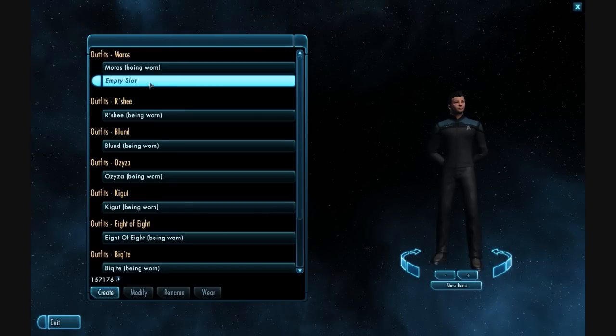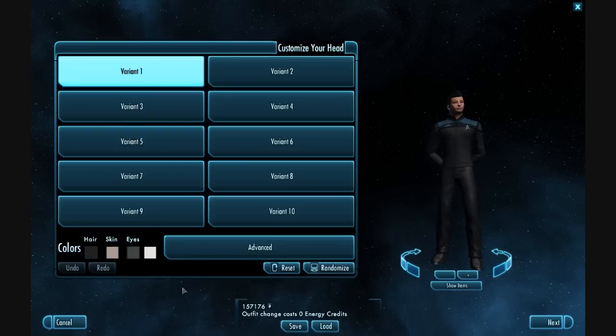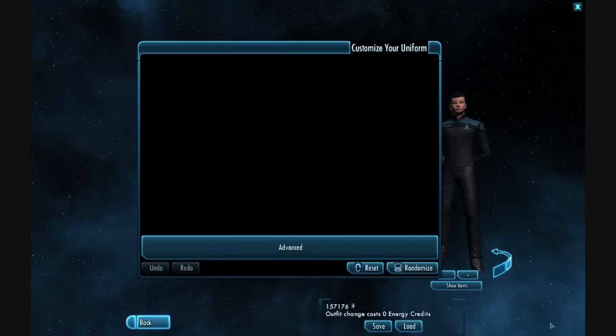Okay, so what you do now is you click the empty slot and you create it. Then you keep on shuffling to the right until you reach the uniform section.